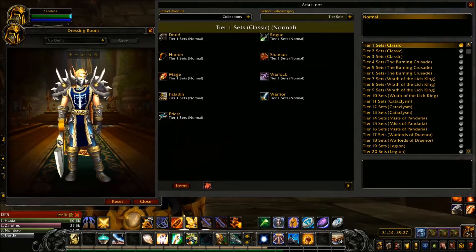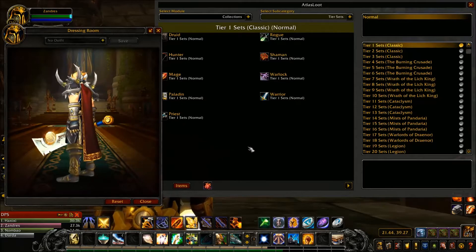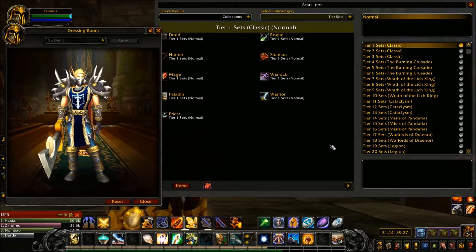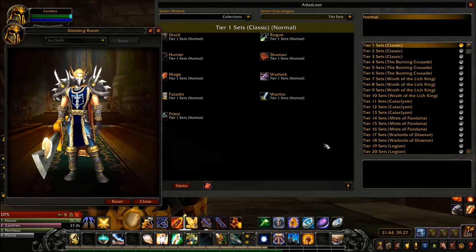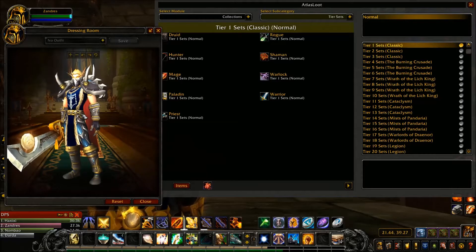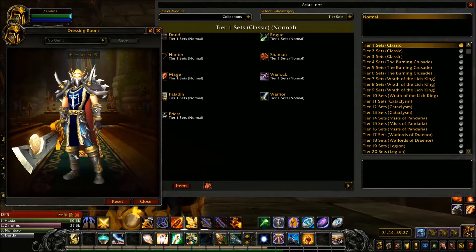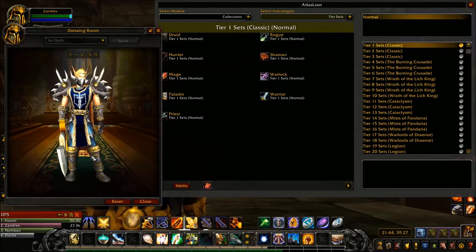The Warlock set has big giant horns on the shoulders — very fel green, red, and black. Very cool. The Warrior set is the Might Plate set. There's also an Heirloom set for plate-wearing classes — the Burnished Helm and Burnished Shoulders of Might — that looks just like this set. But if you want the gloves, belt, and boots, you have to be a Warrior because these are class items.